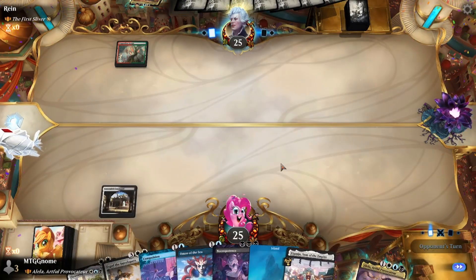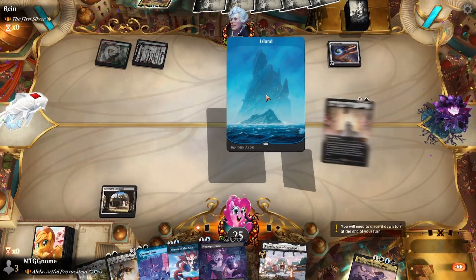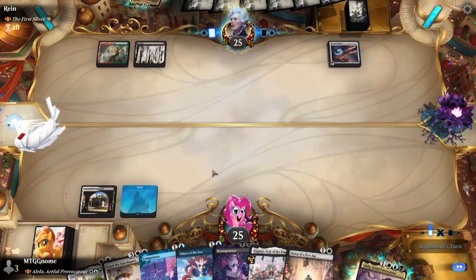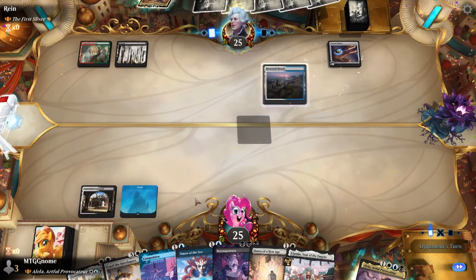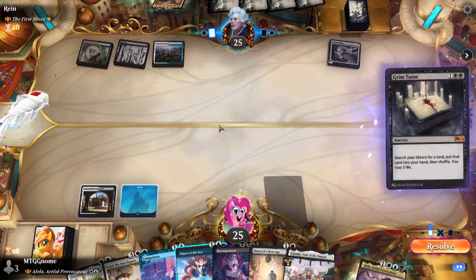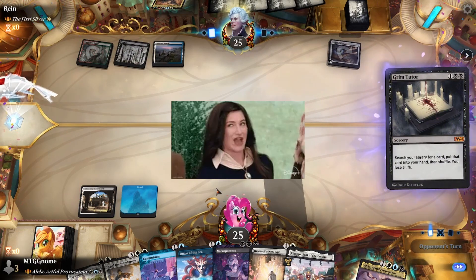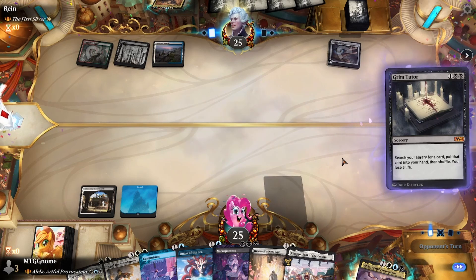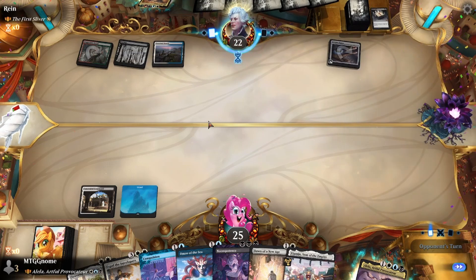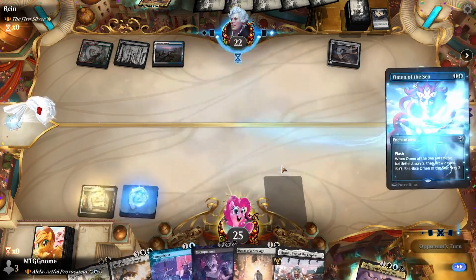Necropotence — it's gonna be a while before I can play that. Arcane Signet. It's like the third game in a row that I've seen somebody hit an Arcane Signet on me. I'm gonna leave open mana and bluff a counterspell. You gotta bluff counterspells against something like five colors. Grim Tutor — gonna let that resolve. You even want to pause for a second or two on the card to let them know you have something, let them know you could have countered that if you so choose.